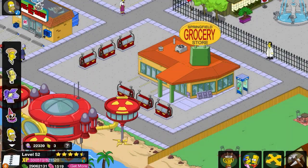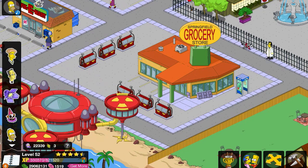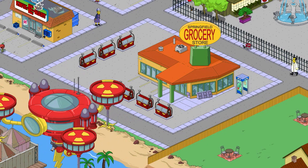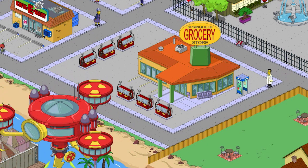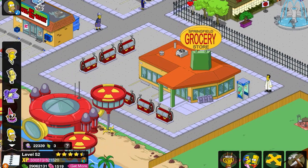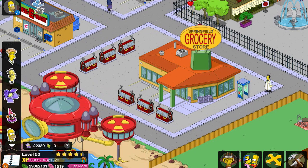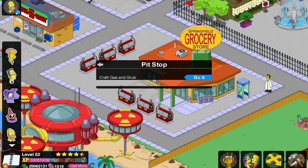Well hello hello everybody. My name is Casey, and welcome to another craftable item in the Turbillages event. For act two there is a prize that takes a long time to get — it is a biggie. It is in fact the Gas and Grub.